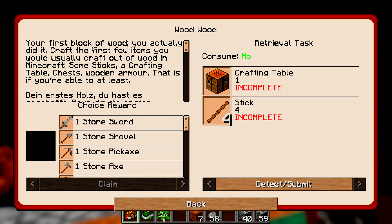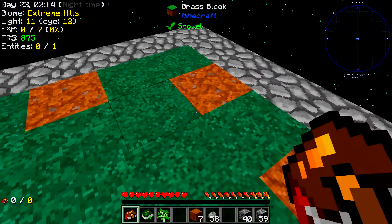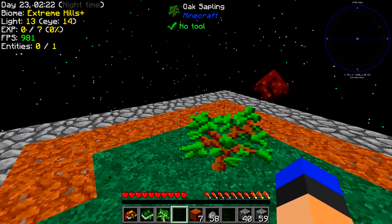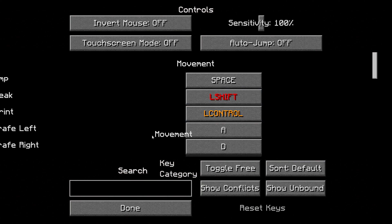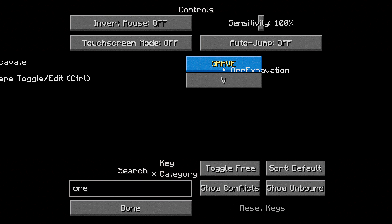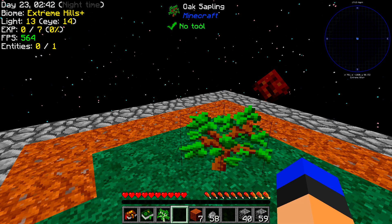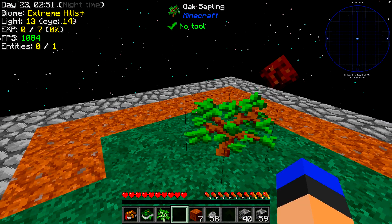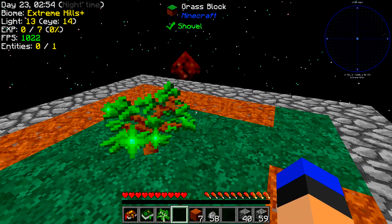Next quest: 'Wood Wood Wood' — craft the first few items you'd usually make out of wood in Minecraft: sticks, crafting table, chest, wooden armor. So it wants me to plant the tree and do the thing. Let me check controls — ore excavate, I want to change that to Shift. There we go, sticky keys disabled.